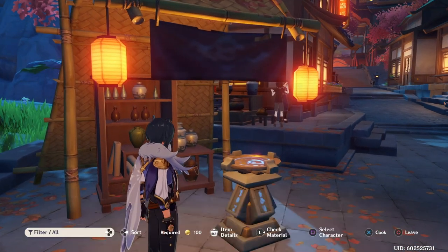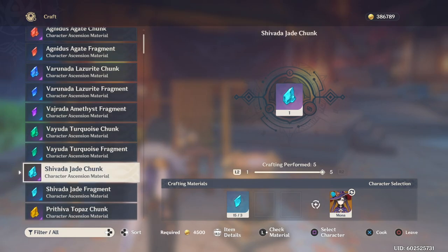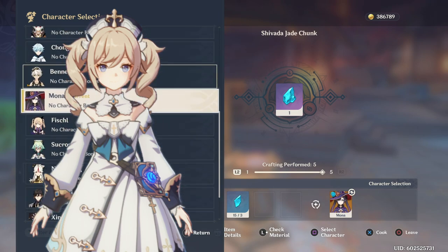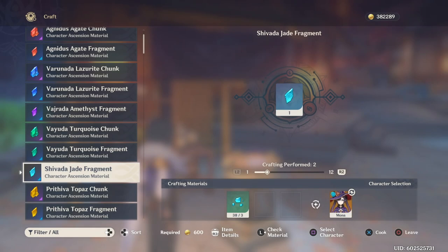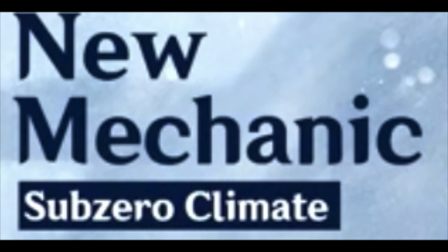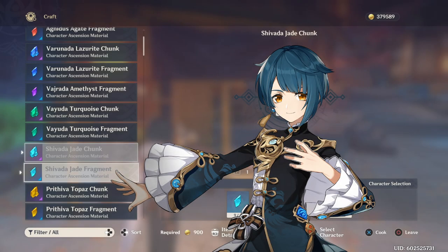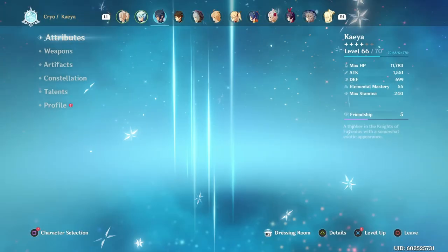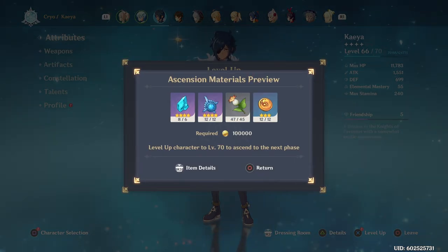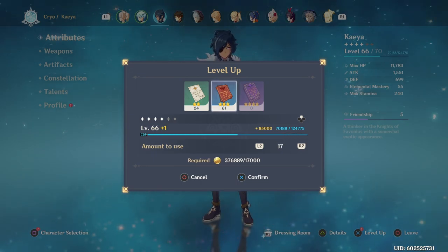Moving on to team building for this DPS Kaya, we have two spots filled, so for the other two, one of the obvious options is Barbara. Almost every team needs healing, you can boost Kaya's damage output with Dragon Slayer's, and being Hydro, she can help you freeze your enemies to even further guarantee your crits. She's gonna have an absolute nightmare of a time in Dragonspine, but that's beside the point. As far as Hydro goes, Xingqiu is another solid pick, adding a little bit more damage output with less healing, but arguably more consistent freezing if you give him high energy recharge. And in theory, for double DPS, you can throw the Cryo set on Mona or Childe to boost their crits as well, though you'd be wasting the two-piece effect.